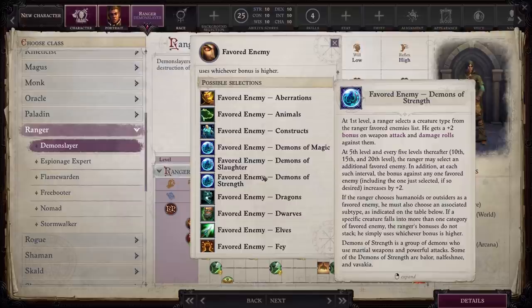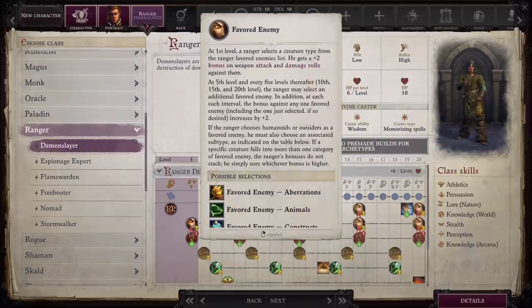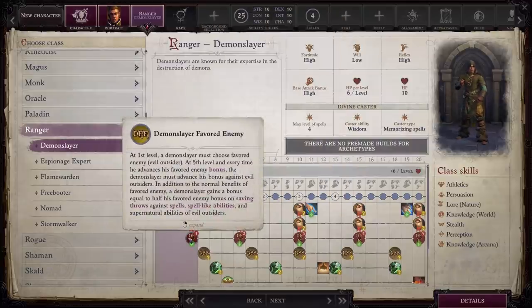The only subclass where I don't feel that way is Demon Slayer, because Demon Slayer's claim to fame is that it X's out Favored Enemy and instead says you must choose Favored Enemy: Evil Outsider. Then you automatically get some additional bonuses against those particular creatures as well. So it takes the hand-wringing out of it and just says: this is what you're an expert in — you slay demons. That's your thing, and you don't have to worry about the rest of it.